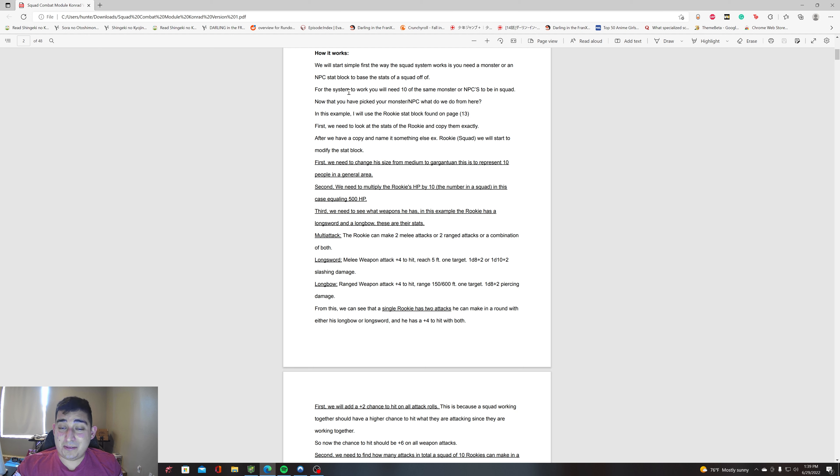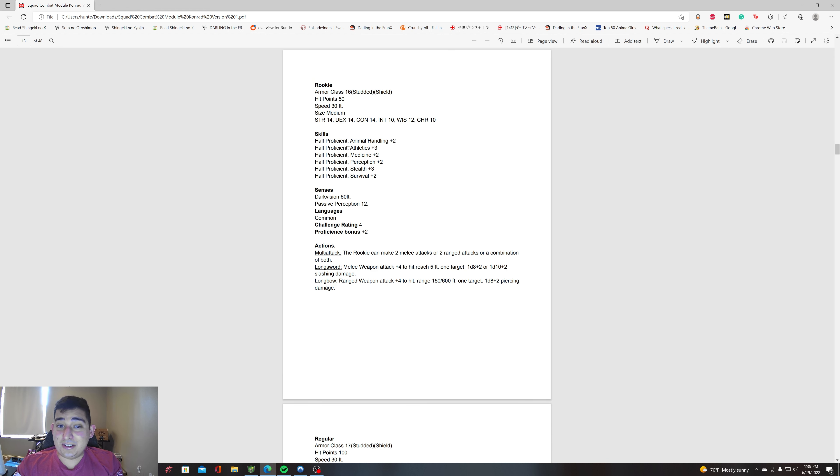For the system to work, you need 10 of them to be in a squad. They have to be the same type — the same monster, same creature, same stat block. In this case I'm going to be using my own rookie stat block on page 13. Pages 13 through 48 are just stat blocks for squads and NPCs you can use.